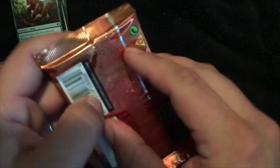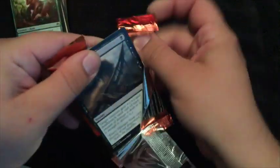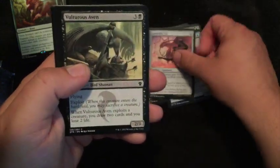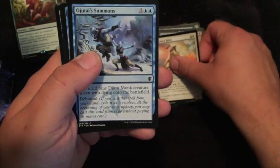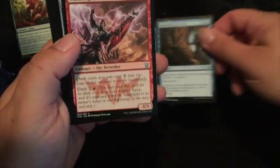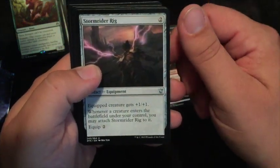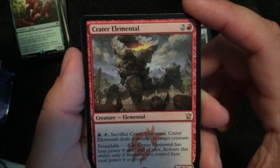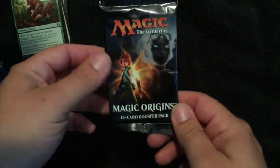The final pack for this video is Dragons of Tarkir. Learned from the Past, Warbringer, Stormrider Rig, and a Crater Elemental — check out the art on that, it is awesome. And then we've got a mountain. That is it for that. It does come with one more booster — an Origins booster — but as I said, I'll save that for the next video.